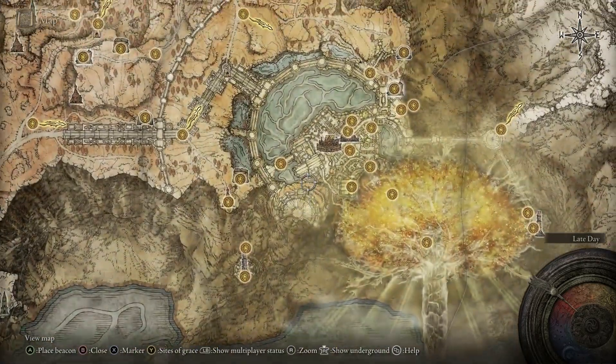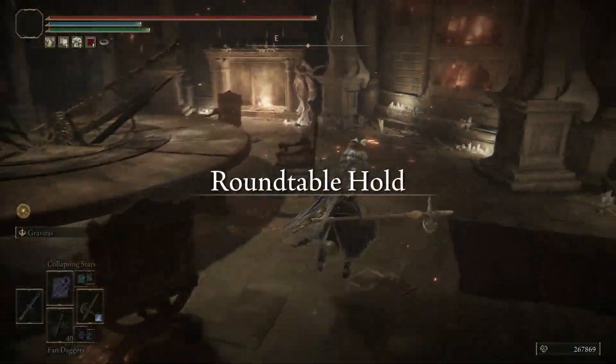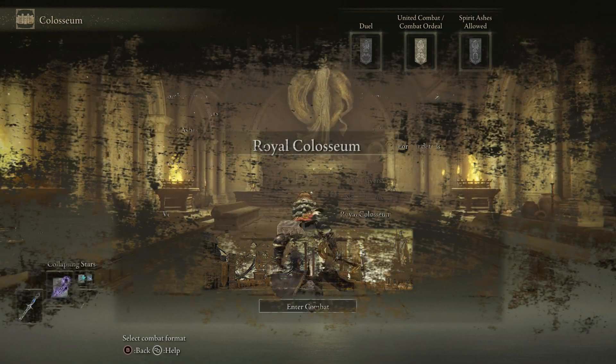There you can take part in the specific PvP fight modes that are different from coliseum to coliseum. But also, once you've opened a coliseum you can access its modes from this new statue next to the fireplace in Roundtable Hold. So once you've been to all coliseums once, this is probably where you join your arena fights, as there are no Sites of Grace in or near the coliseums themselves.